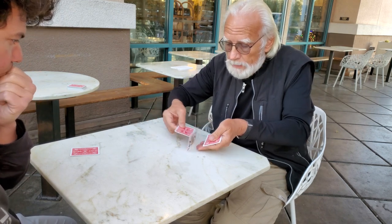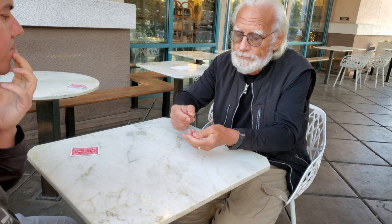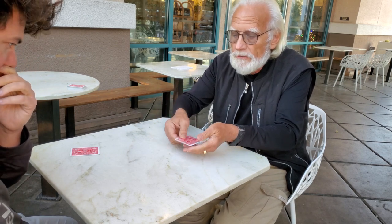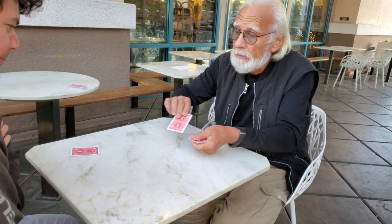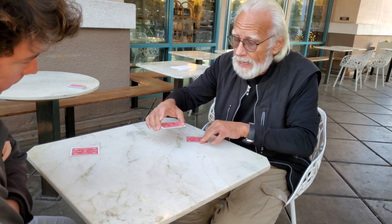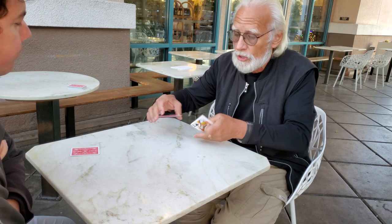We're going to do this again. I'm just going to place the queen right in between the other two jokers — right there. You can see her sandwiched right in between our two jokers. Just snap the fingers and the queen of spades floats up to the top, literally going right through those two jokers. Now we'll go backwards — I'll put the queen of spades on top and that queen of spades falls right through these two jokers.